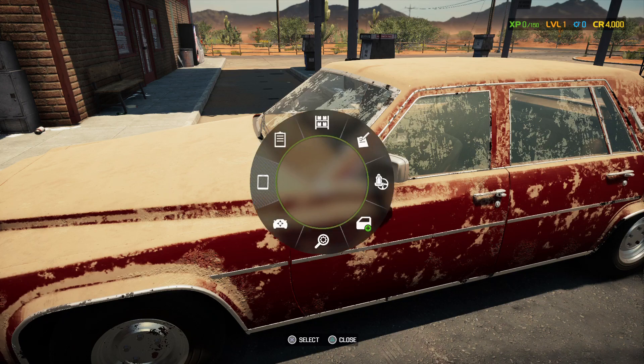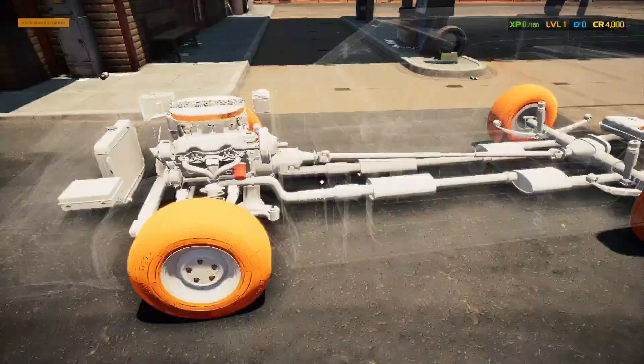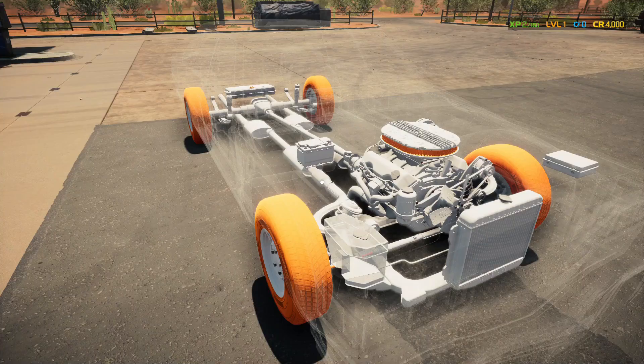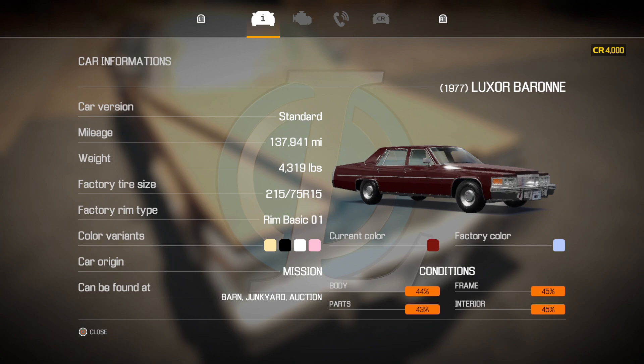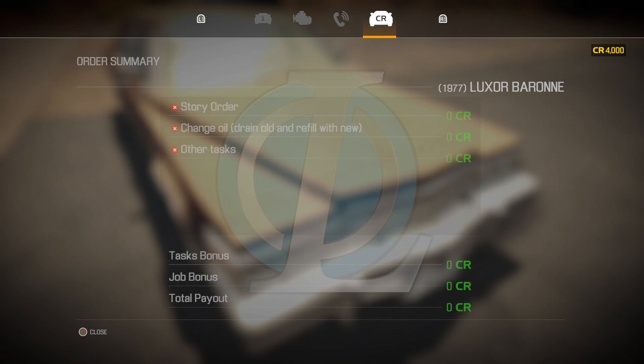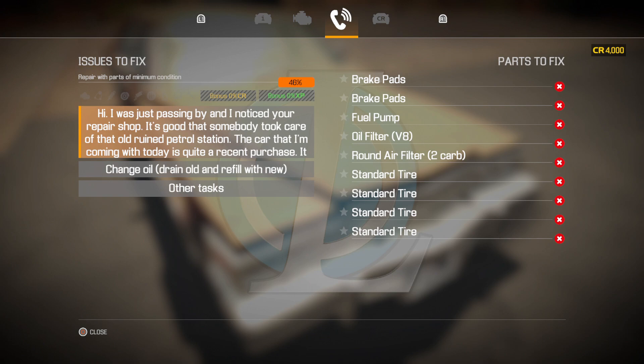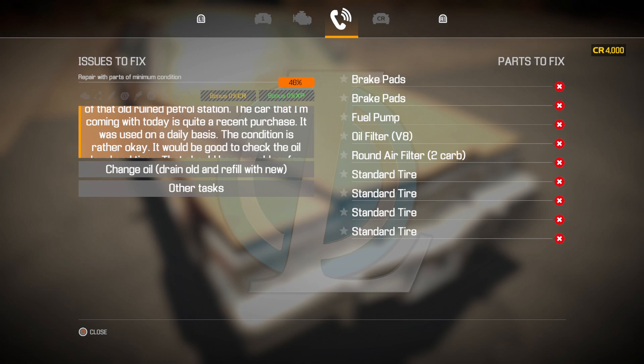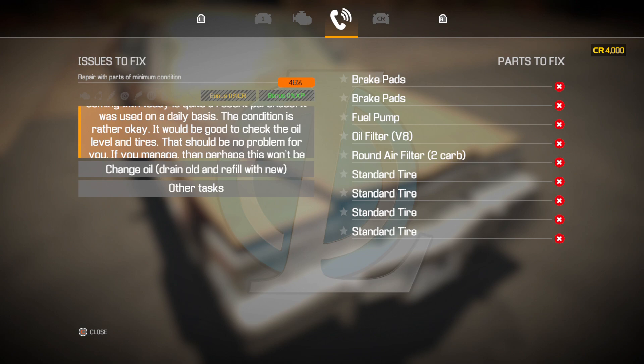Let's go ahead and start with the examination mode and see what's going on here. Let's take a look at the car status first, which gives us all the stats. It tells you where you can find the car and lets you look at all the different conditions. Here's the issues to fix — it needs all new stuff. The customer said it was used on a daily basis, condition is rather okay, and asks us to check the oil level and tires. Those are the things we need to handle.